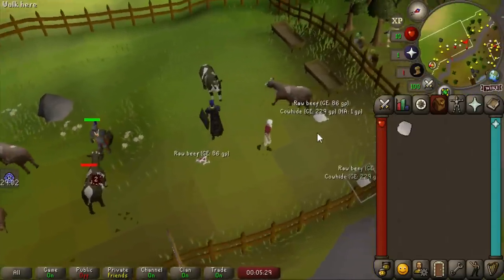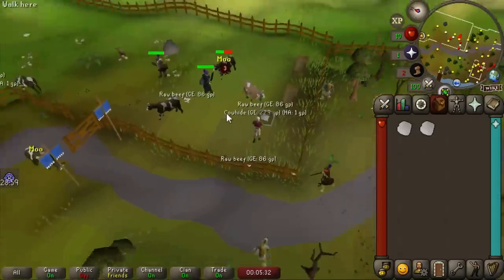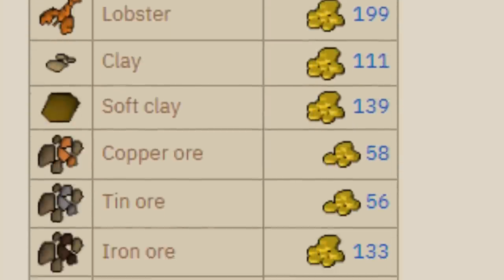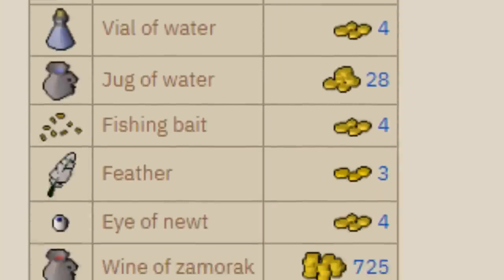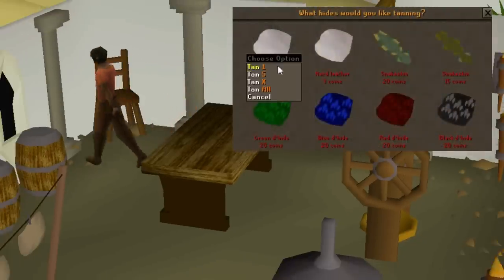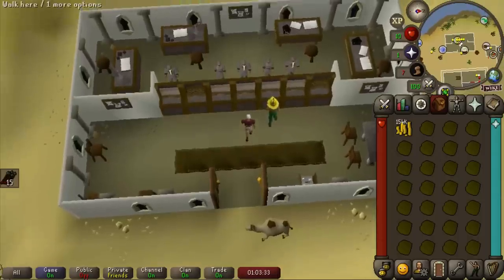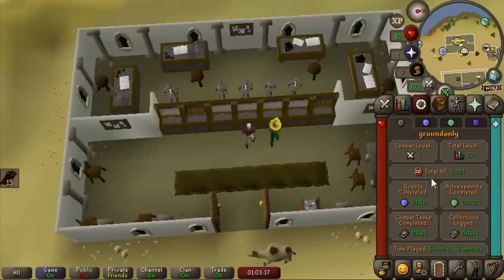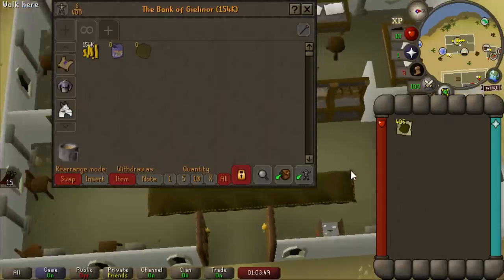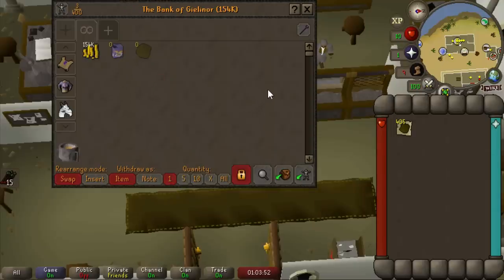The next method was to go to the cow pen near Lumbridge where new players kill cows and pick up cowhide to sell on the grand exchange. Only problem — Jagex restricts new accounts from trading certain items to prevent bots, so I couldn't sell cowhides directly. I walked over to Al Kharid to convert them into leather, which I could sell. After just over an hour I collected about 400 — only 100,000 gold. That's tragic. The fish food method was making over 200k an hour, so this one's a bit of a bust.